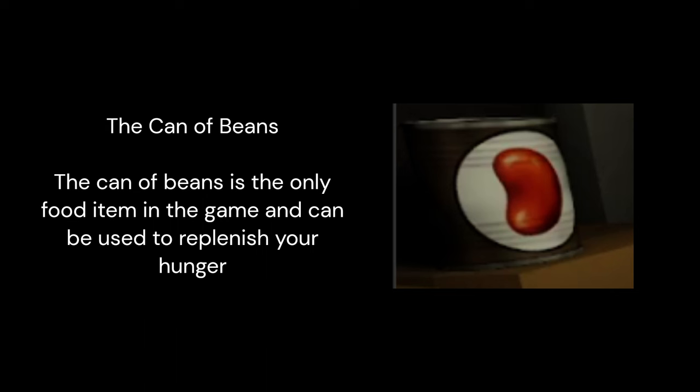The can of beans is the only food item in the game and can be used to replenish your hunger. The water bottle is the only hydration item in the game and can be used to replenish your thirst level.